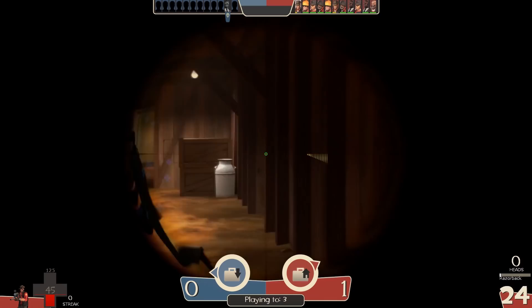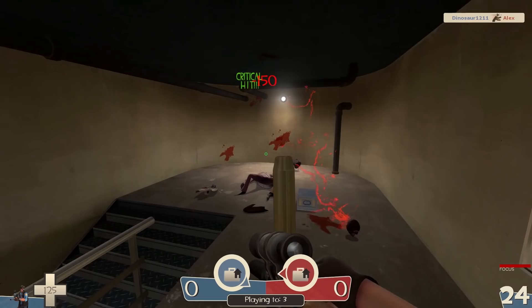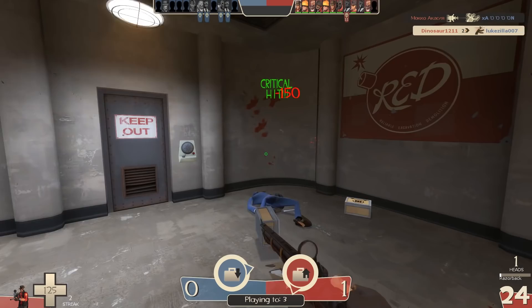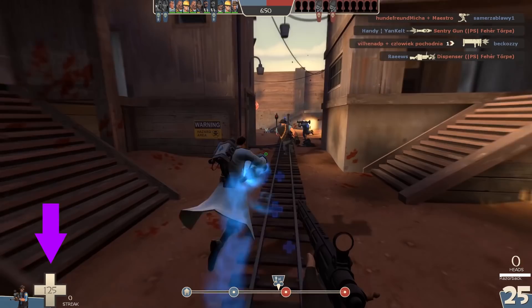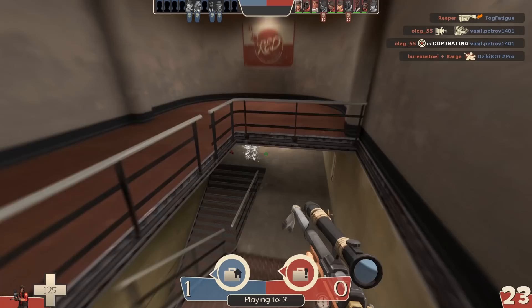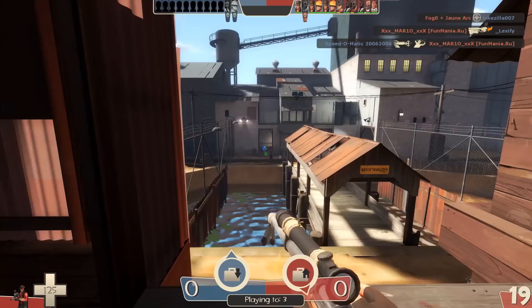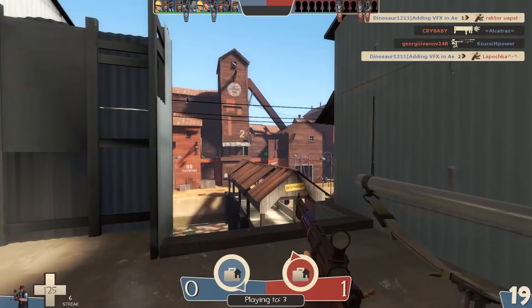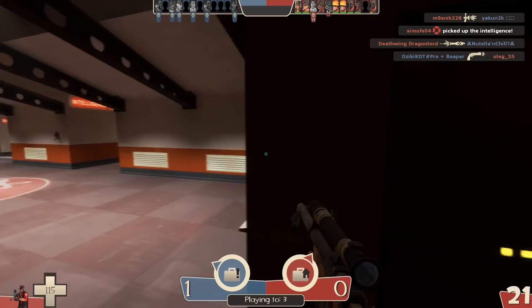The Razorback gives you backstab immunity at the cost of the secondary weapon slot. After the Spy tries to backstab you, he can't attack, switch weapons, or cloak for 2 seconds, and a loud electrical noise can be heard. Turn around and headshot the Spy when he's most vulnerable. After breaking, the Razorback will regenerate in 30 seconds. The downside is that you can't be overhealed at all. Darwin's Danger Shield is the best anti-Pyro secondary — leaving you with your primary and melee, it gives you 50% fire damage resistance and afterburn immunity. Now Scorch Shot Pyros won't annoy you; you will annoy them. The Dragon's Fury won't kill you fast enough and will be almost useless against you.